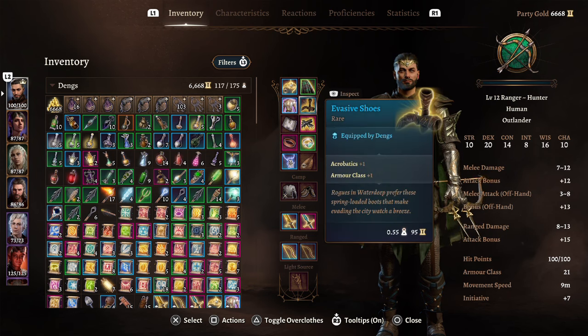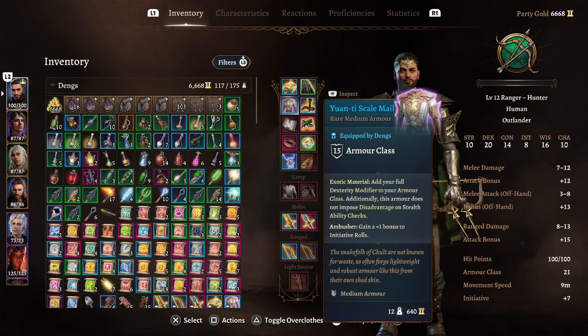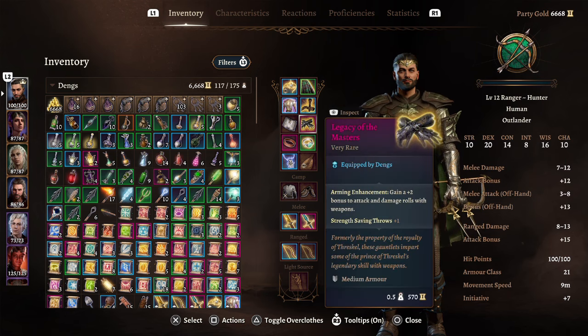The Evasive Shoes give plus one to Acrobatics and, more importantly, plus one to Armor Class, which ties nicely with the Yuanti Scale Mail. That armor lets you add your full Dexterity modifier to your Armor Class without disadvantage on ability checks, plus a plus one burnish bonus to Initiative. As you can see, our Armor Class is 21, which is really good. For gloves, the Legacy of Masters gives plus two to attack and damage rolls with weapons.